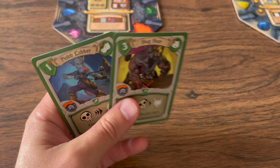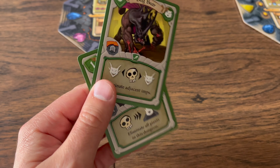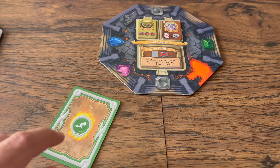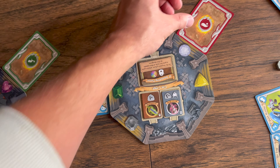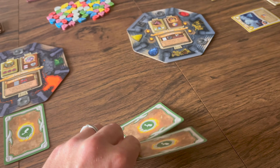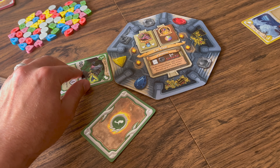Players take turns clockwise until end game is triggered. Step one is placement: you must place one or two creature cards from your hand into one or two dungeons. You can place them face up or face down. Face up allows you to use their placement effect. Face down loses the placement effect but surprises opponents. If placing two cards, only one can be face down.